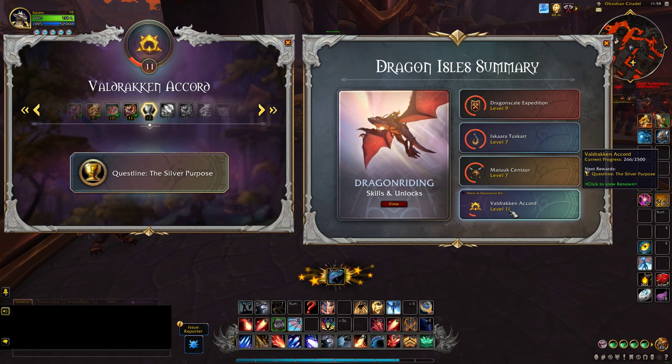And for Valdrakken Accord: Level 12 unlocks The Silver Purpose, and the next one is Garden of Secrets.